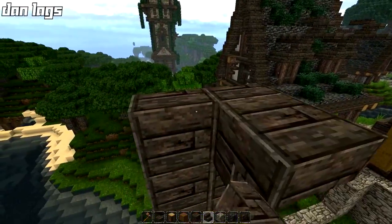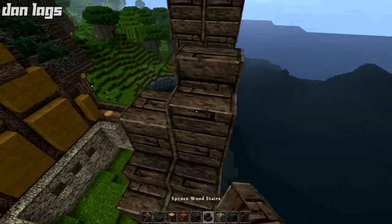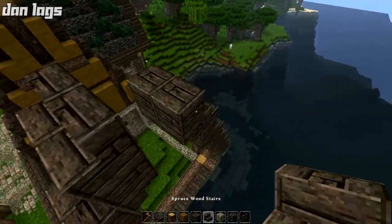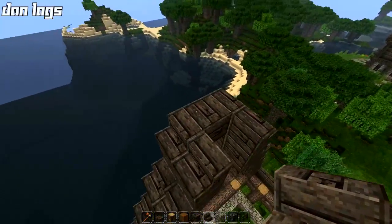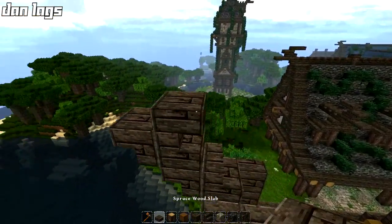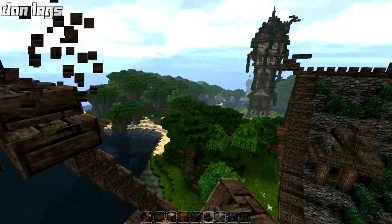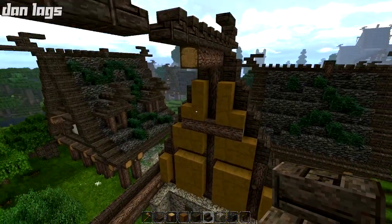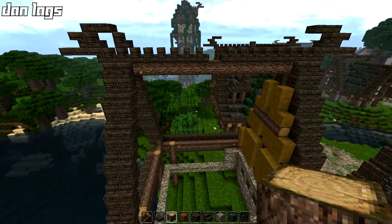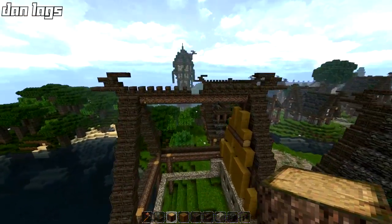We'll finish off the episode by organizing the interior — figuring out where the windows and floor are going to be, and figuring out what block to replace that brown wool with. Sometimes I'll place a block and I'm not really a big fan of it, then come back to it a little while later and decide I actually did like it. I don't think that will happen here though — I'm not really a huge fan of the brown wool. Regardless, let's go ahead and run the stairs across here. This is going to go right on top of the oak wood here and this oak wood is going to continue down as well.